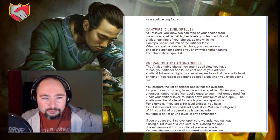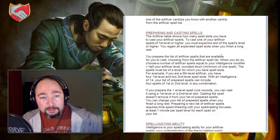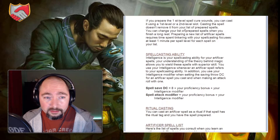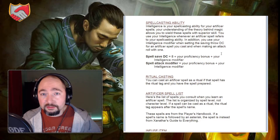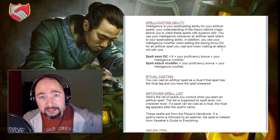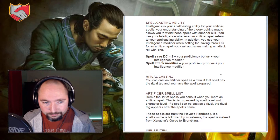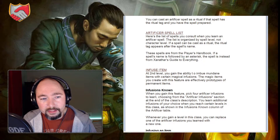At level 1 you learn two cantrips and will learn more later as shown on the chart. You are a prepared spellcaster, preparing spells at the beginning of the day. Keep in mind you're a half-caster, so you won't get all the options of a full caster. Your spellcasting ability is Intelligence. The Artificer is the second spellcasting class — alongside Wizard — to use Intelligence as its main focus, though the Eldritch Knight fighter subclass also uses Intelligence. You also gain ritual casting for any Artificer spells with the ritual tag that you have prepared.